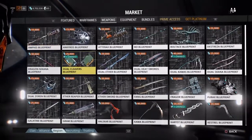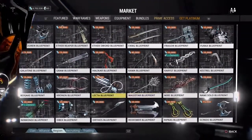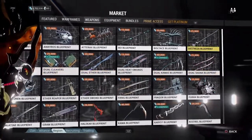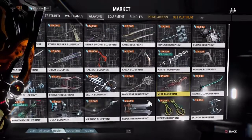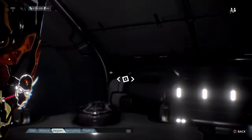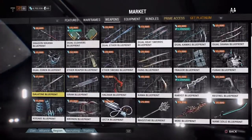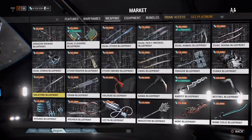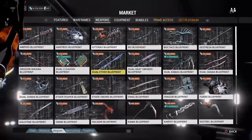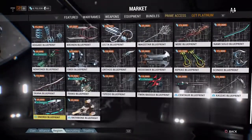Moving on to melee weapons, you will not be able to access some of the weapons you see on screen — primarily Galatine and Dragon Nikana, as those are mastery locked. However, if you are able to build it, either Orthos or Sindo are the two solid choices until you get to Mastery 3. Then build the Galatine once you hit Mastery 3, and you wouldn't need anything else at that point — just have your Pressure Point and this thing will shred everything early game.